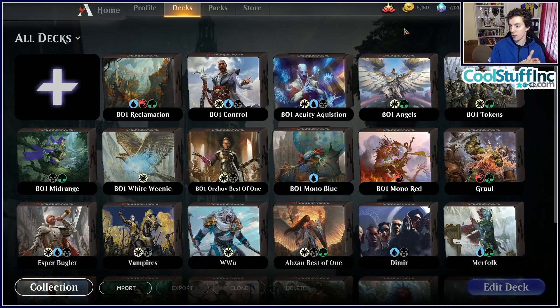Duo Standard is basically a Best of One game with one deck, then a Best of One game with a different deck — everyone brings two decks — and then a third game with a random choice of either deck. So no sideboarding; it's technically a match but you're effectively playing Best of One. We're doing a Best of One preview today, going over all the possible decks we're likely to see.